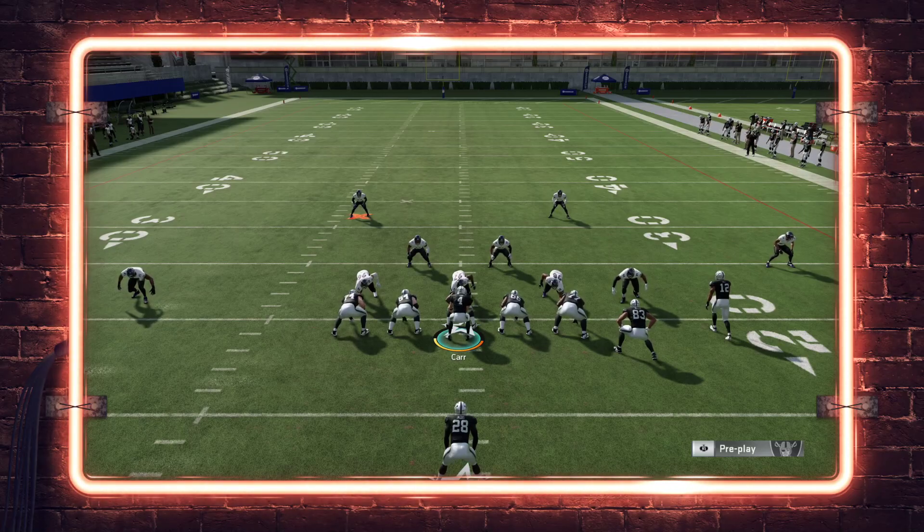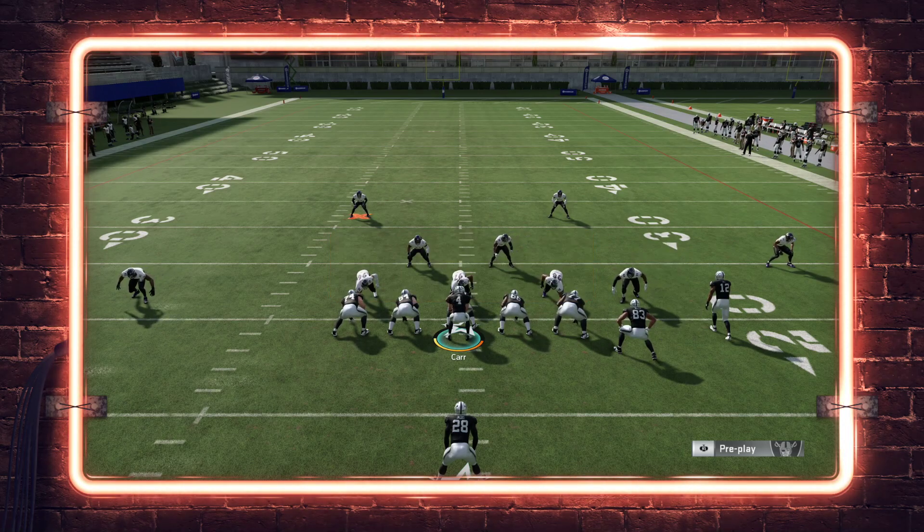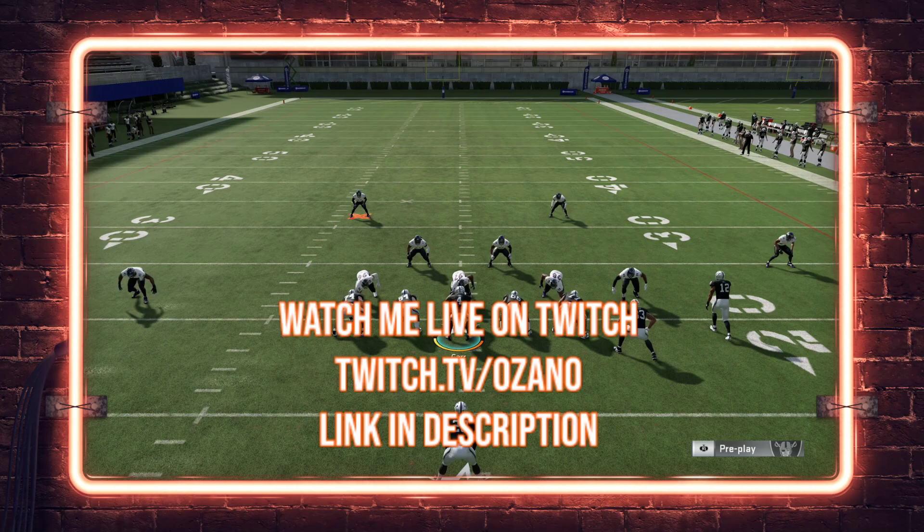What is up guys, Zane from the Zane Madden channel. In today's video we're going to show you a cover two money concept out of the Oakland Raiders, Washington Redskins, and Jacksonville Jaguars offensive playbooks. But before we get into the tip, please do me a favor and hit that subscribe button, also make sure you hit that notification bell so that way you guys are notified every day when I upload. If you guys want to watch me play Madden live, check me out on Twitch at twitch.tv/oZANo.